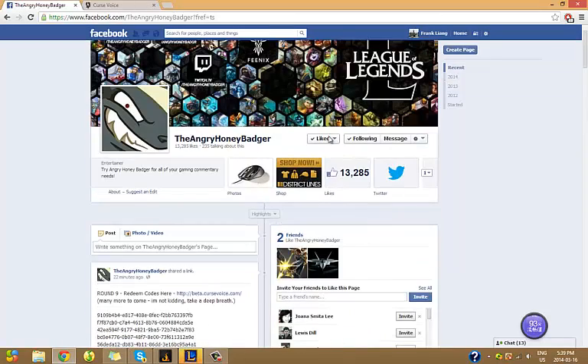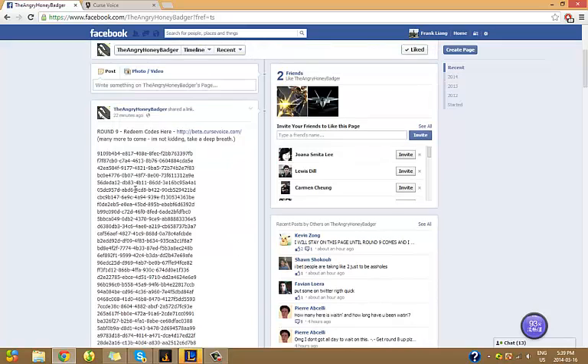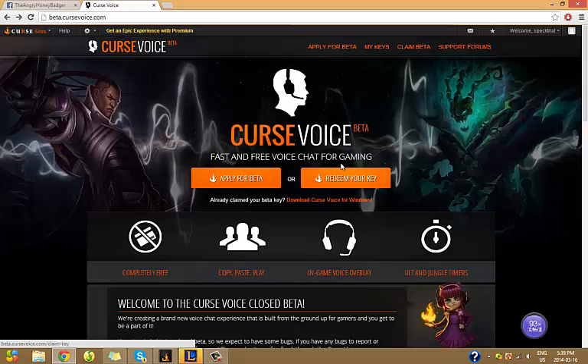What you do is you go like their page and select Get Notifications, so that once he posts round 10 you can see it. It'll give you a notification, and just quickly copy one of the links and redeem your key to be a beta tester.